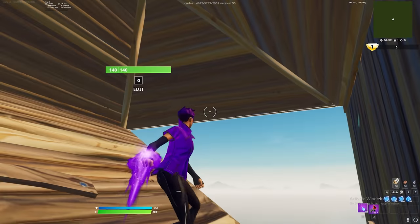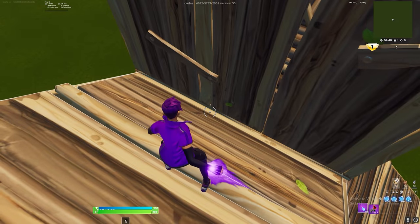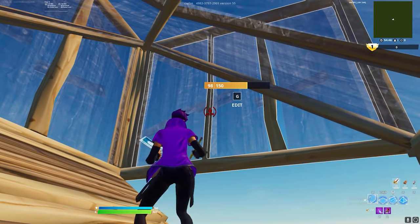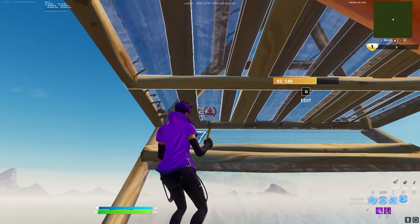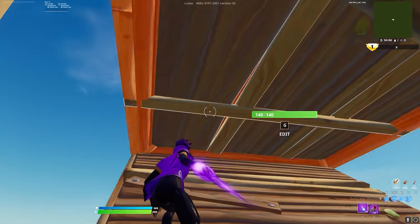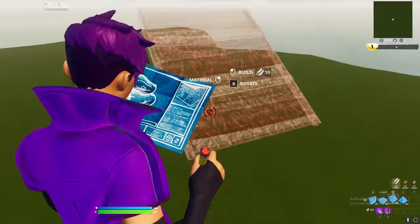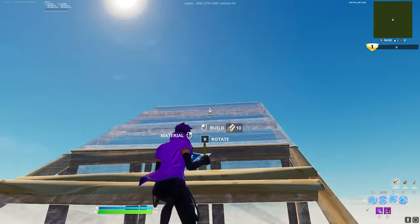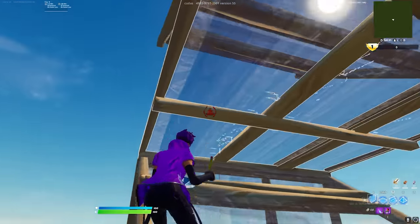From here you can do either something more advanced or just go off that. What I'd like to do is edit that, place the walls like that, and then the best thing you could do is place a cone right here and do the same exact thing — except this time you can just side jump up and high wall, and you could easily take high like that. Or you can just edit out and ramp out like a normal person.